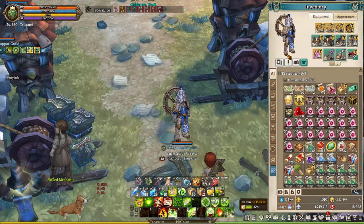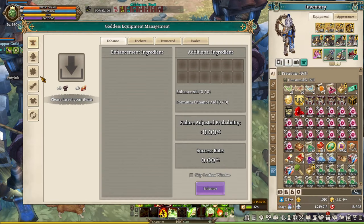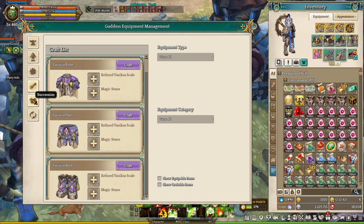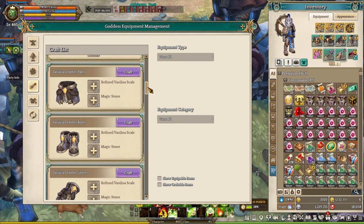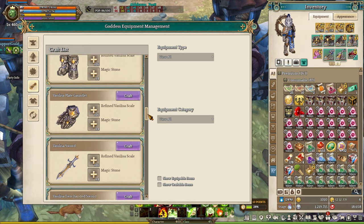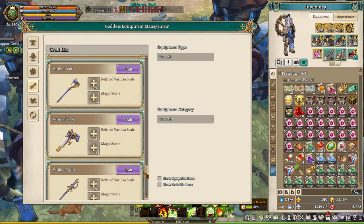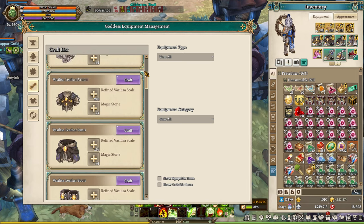If you don't want to convert your Legendary Equipment, you can craft the Goddess Equipment by clicking the full tabs. There are two required items: Refined Vasilia Scale, which you can obtain from the Goddess Raid, and Magic Stone. Magic Stone is available from specific content like DCP, Soul Hunts, and Wicked Boss Raid.